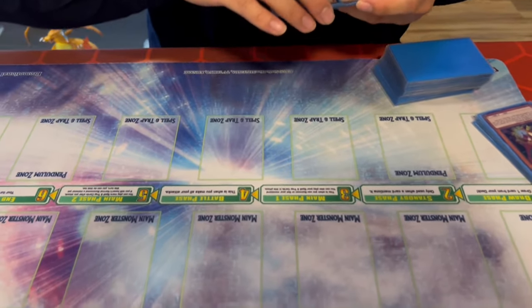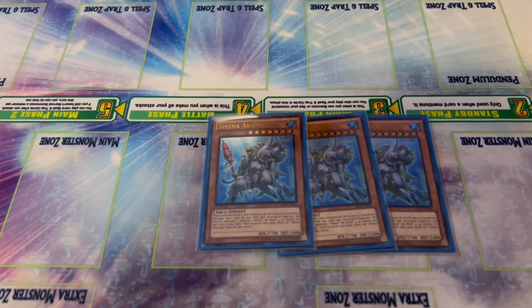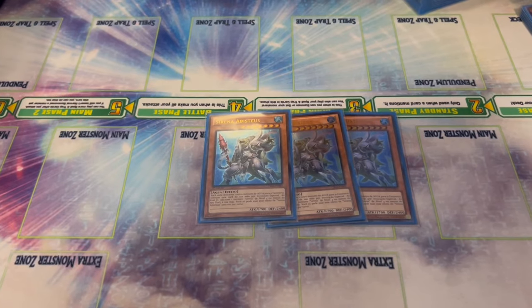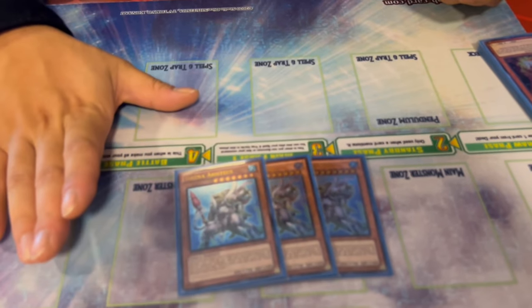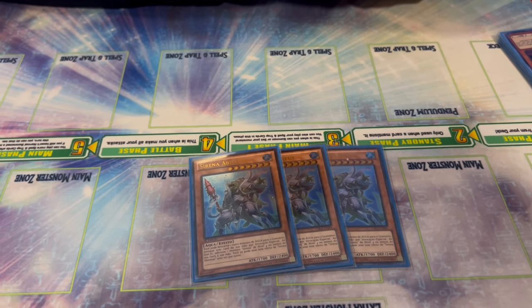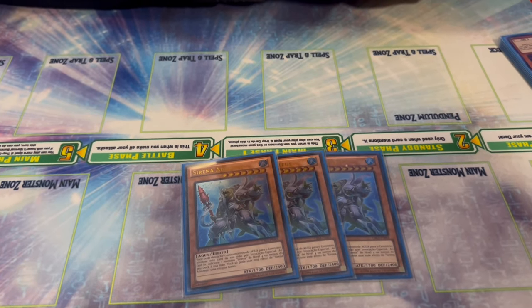Starting with the old ones — three Mermail Abyssteus. This card can special summon itself from the hand by discarding any Water monster, and on that summon it searches for any level four or lower Mermail monster. Previously this effect was locked into Pike or Gun, which were decent but limited targets, so the card was sometimes relegated to one or two copies. Thanks to new support we now have better Mermail targets, making this card both a starter and an extender at any point — you want three.